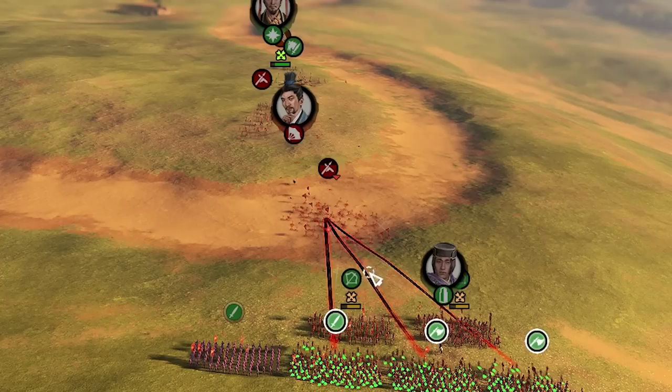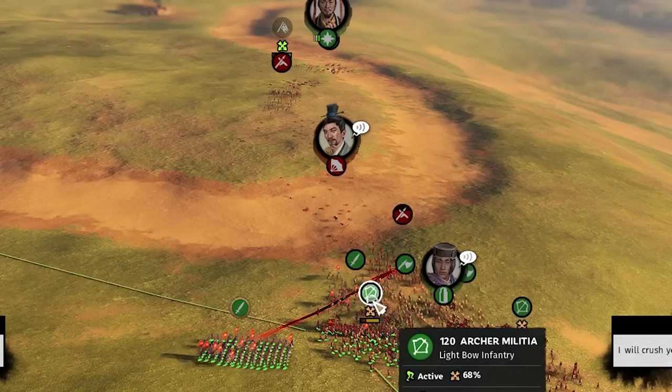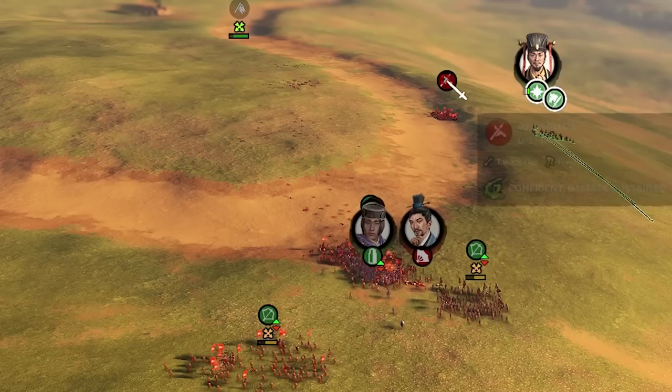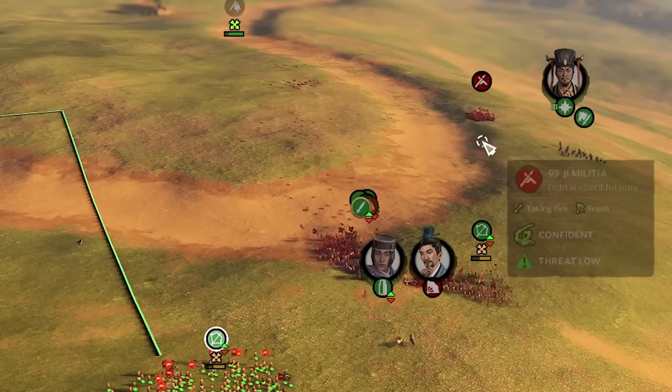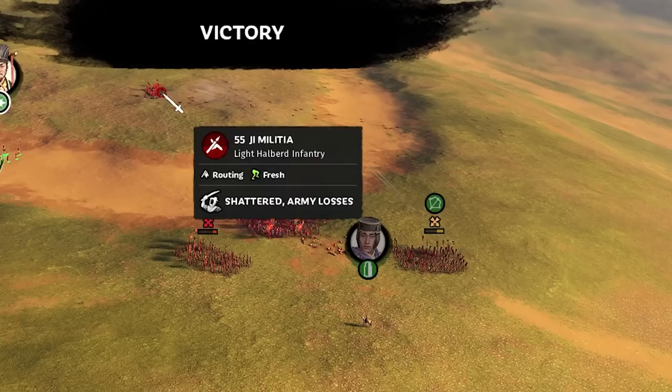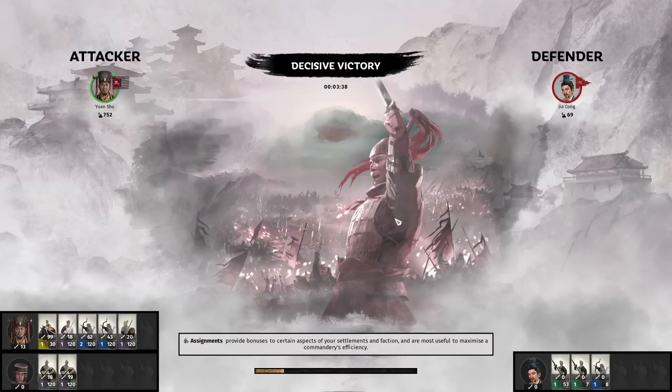Their melee units are charging into our archers, so we send in our infantry and pop Evasion, which gives 50% melee evasion for 20 seconds. Their militia start fleeing, and the G-Militia decide to chase our cavalry and get pounded by arrows. They eventually route from morale loss. I really hope we captured them — we lost almost no units, still at 752.